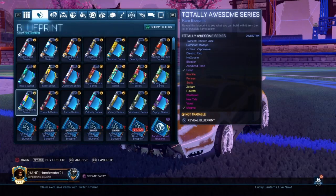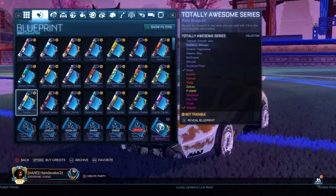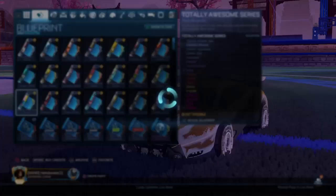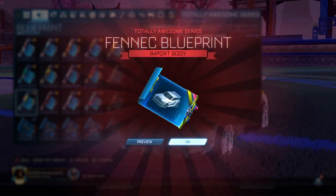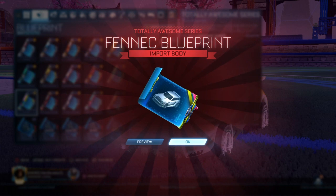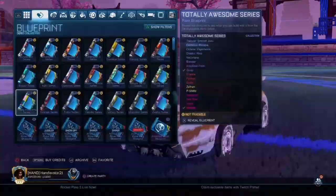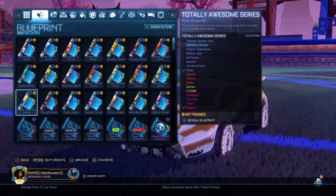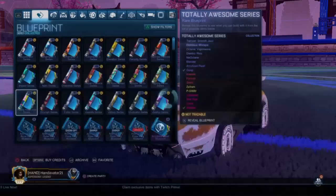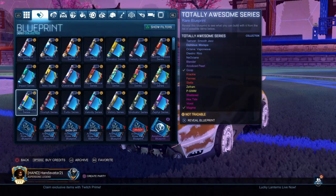We got a Fennec, but we didn't get a painted Fennec. So we're kind of looking like we're going to do another video. You freaking tease. Psionics — Epic, you lowering the painted odds. Add a nice pearl. Got two left. Painted Fennec — it is going to be the last one. Maybe.